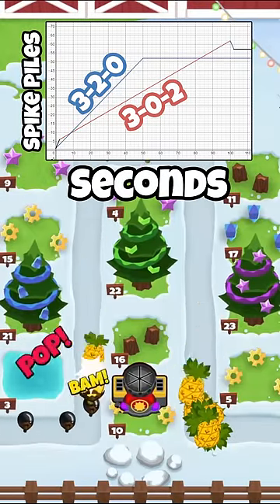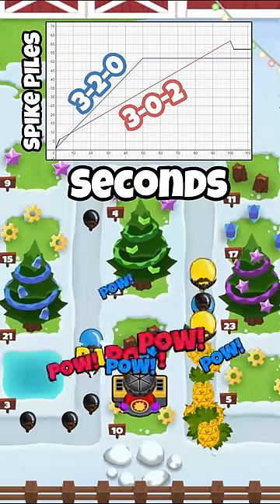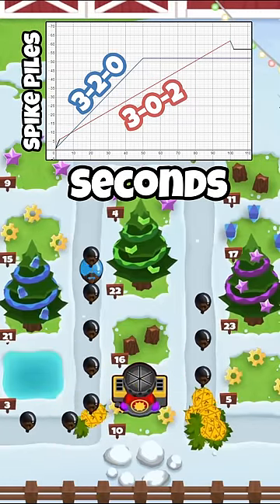As we can see, the 3-2-0 will outpace the 3-0-2 in most scenarios, especially since there are only 2 rounds in the first 100 that take over 82 seconds to spawn all the bloons. But how long it takes to spawn the bloons and how long it takes them to reach the end of the track are two completely different times.